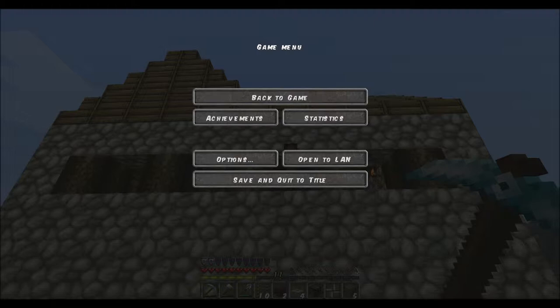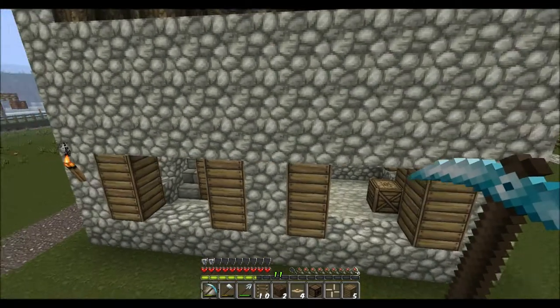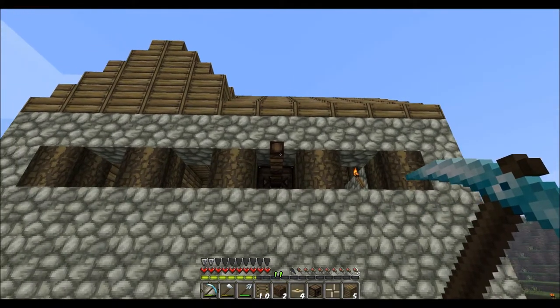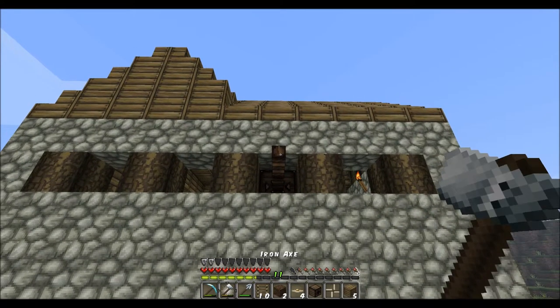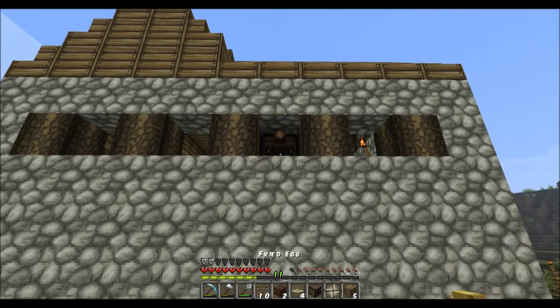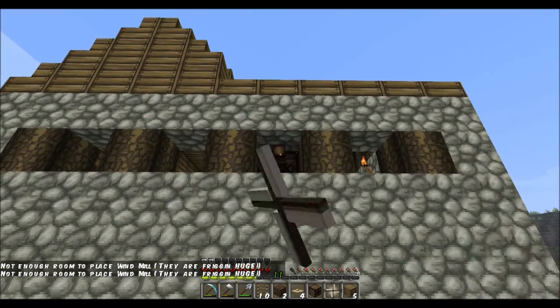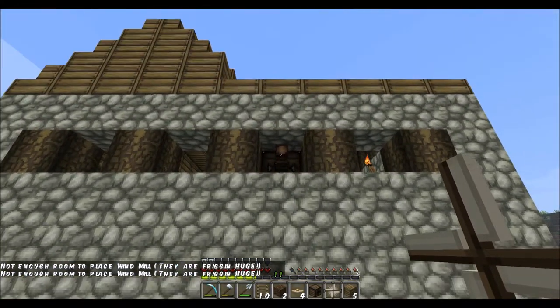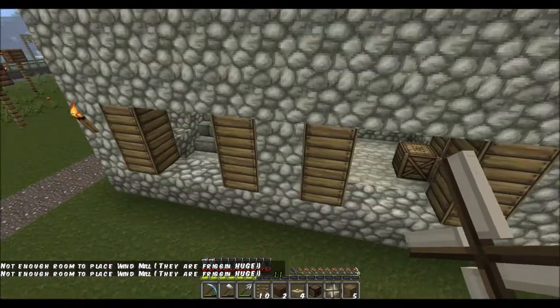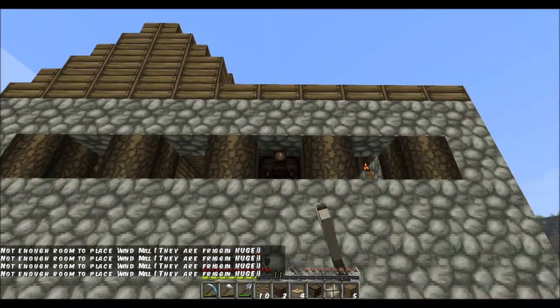Every axle can only transport power up to a length of three blocks — placing more axles will just break them when the device is powered. There's nothing on the wall. One, two, three, four, five, six — it's exactly six. I don't understand.